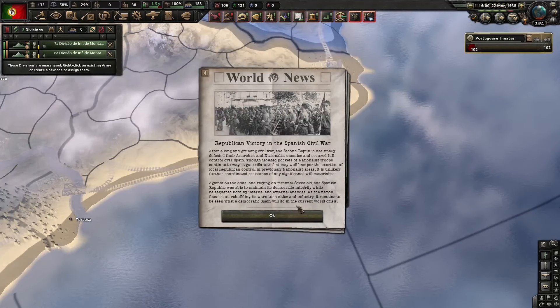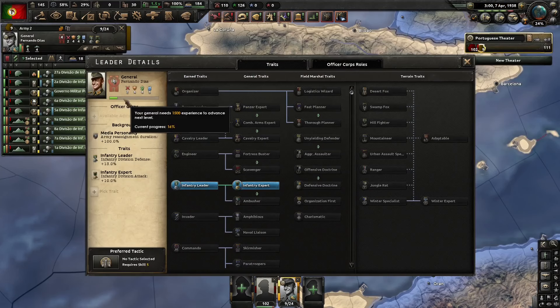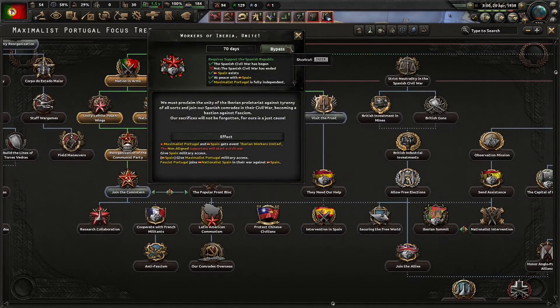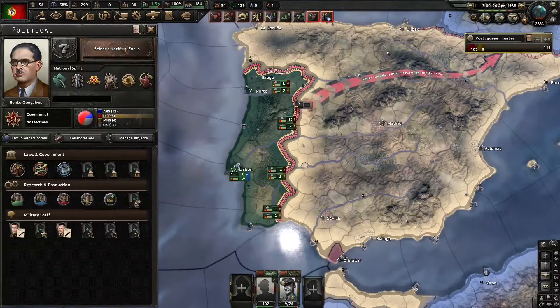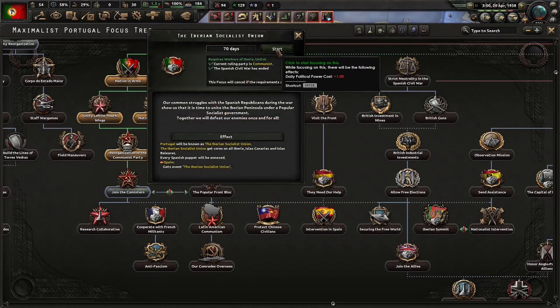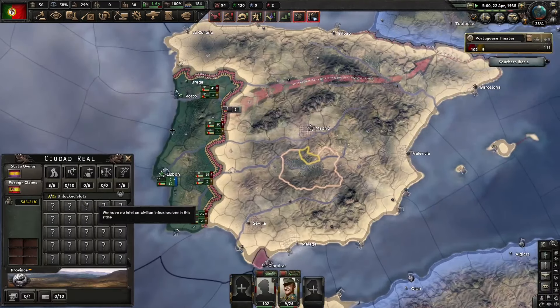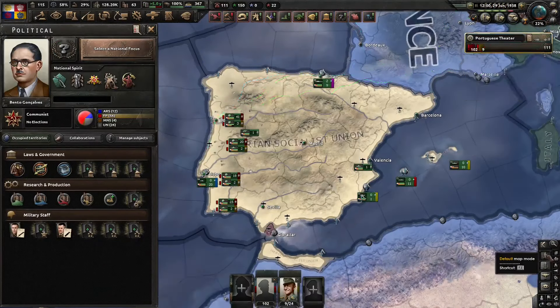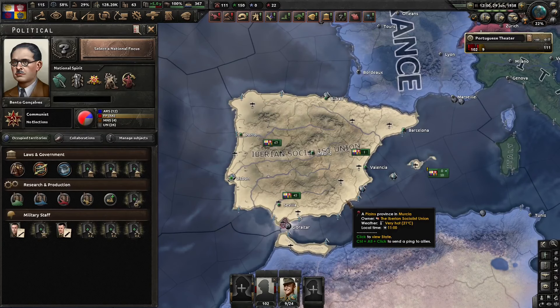And that's the Spanish Civil War won! We even managed to bring our level 1 general up to level 4. We can bypass certain focuses now. Hopefully Spain likes us enough — and Spain has accepted. We are now the Iberian Socialist Union.